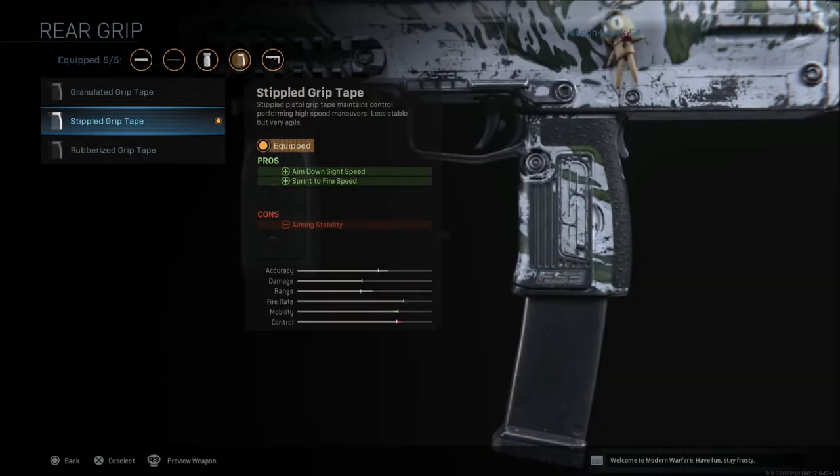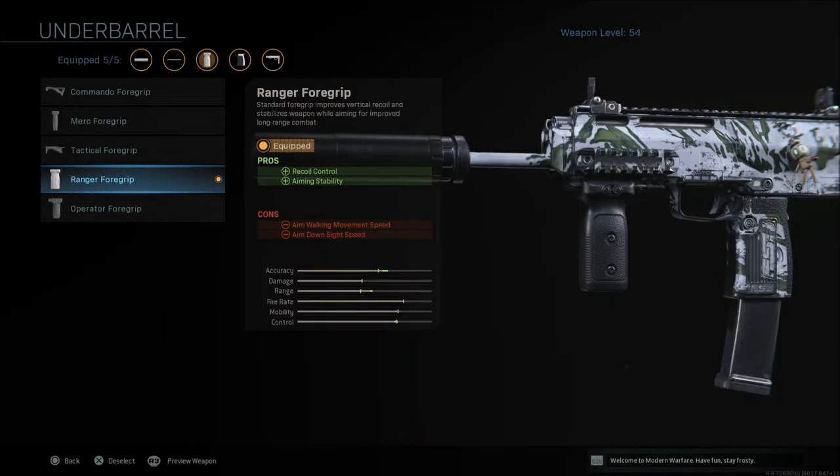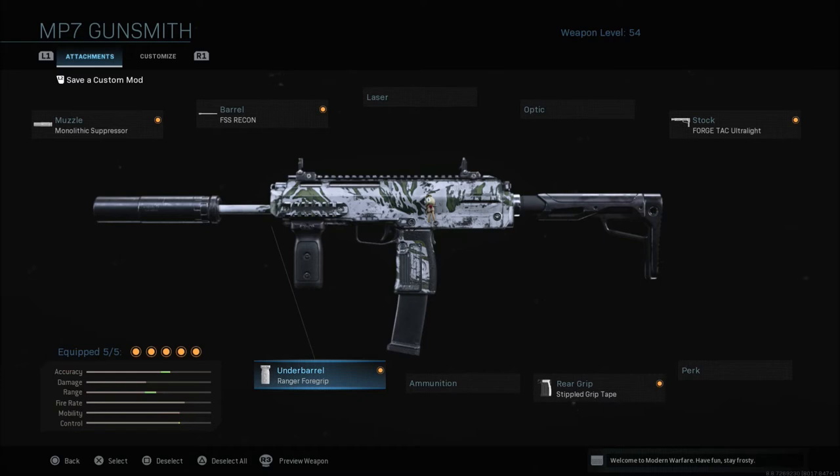The stippled grip tape makes up for some of the ADS and sprint-to-fire speed lost with the other attachments, though it gives a con to aiming stability. Last but not least, the Ranger foregrip makes up for that stability loss with recoil control and aim stability, though aim walking movement speed and aim down sight speed take a small hit. There's just a little sliver of red on mobility and that's okay — this class is designed to be stealthy, staying at medium to close range and picking enemies off, and it works very well for that.